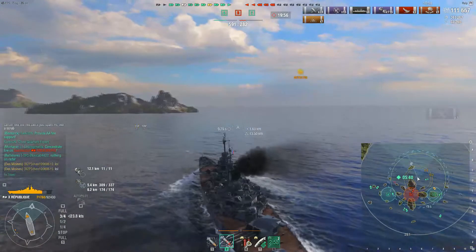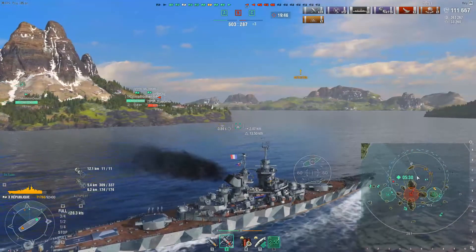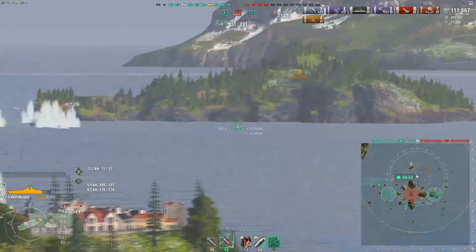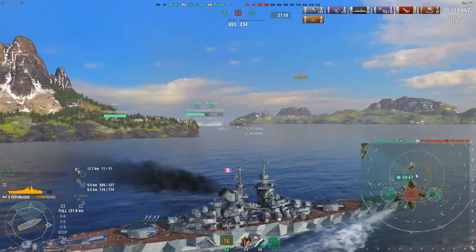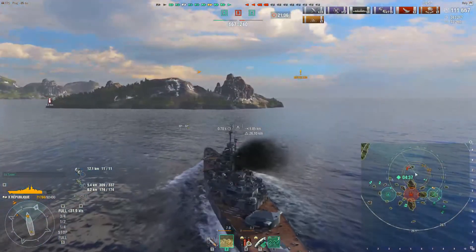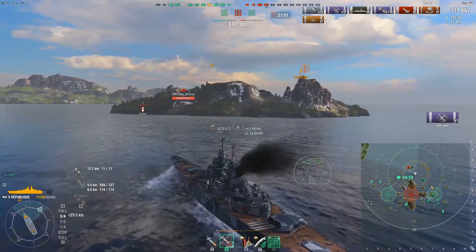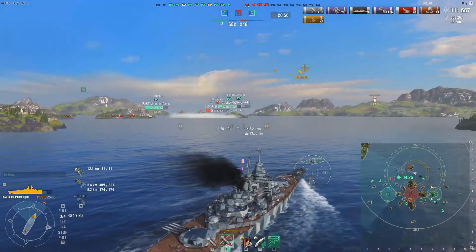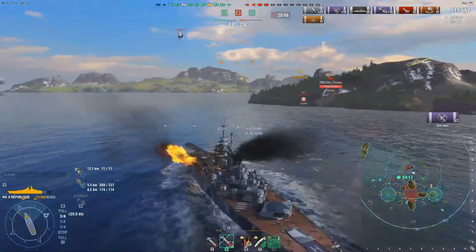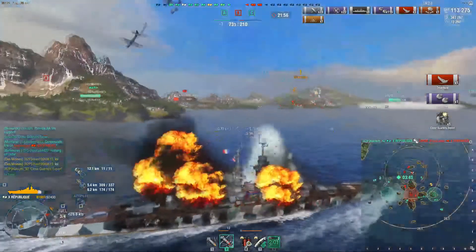At the moment the enemy team still has the B cap. Shimakaze is now spotted and we kind of know where the enemy CV is. We were currently being radared, but it does look like the Richelieu just went down. Shimakaze is spotted — going to try to help out against that Shimakaze and get rid of him as quickly as possible. We're actually very close to the enemy Midway, so our AA guns are going to be opening up as soon as planes lift off. We should have a fairly good chance to knock down these planes. Getting some good plane shoot-downs right here, and we actually managed to get a Close Quarters Expert on the enemy Shimakaze — that is kill number four.